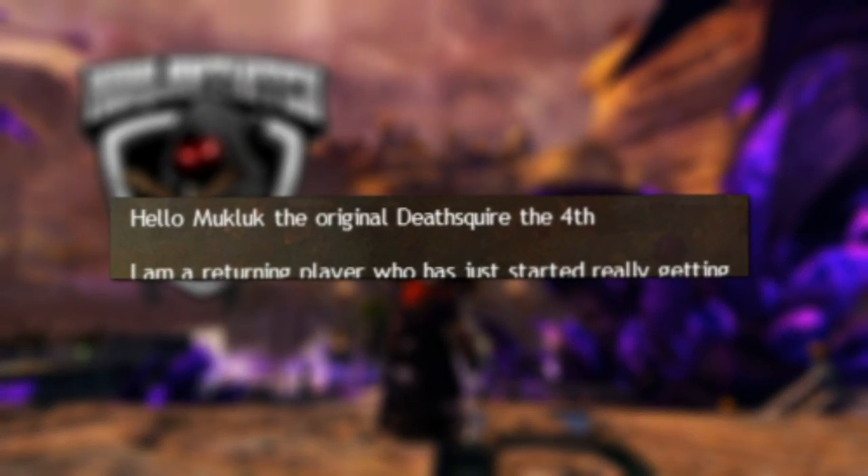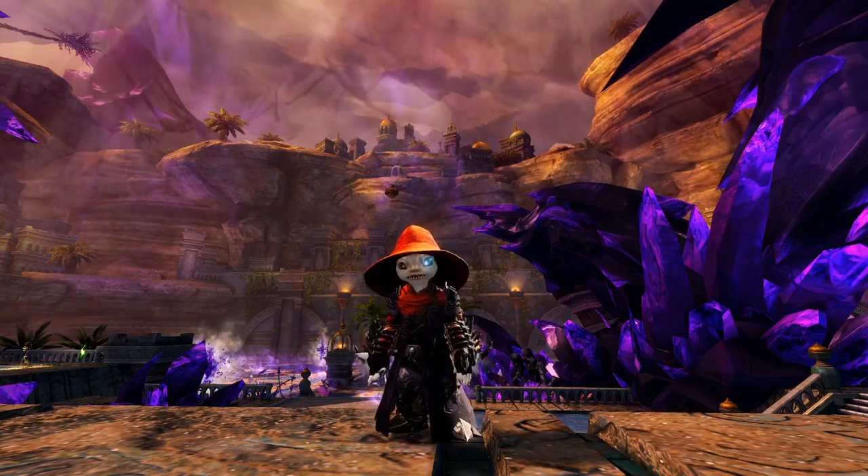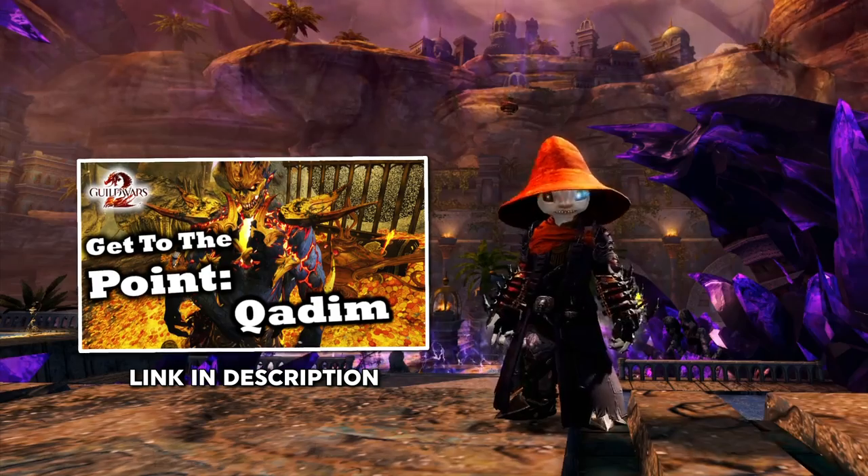Hey everyone, Mukulik the original Death Squire IV here, and this is a guide to Kadeem the Peerless, the final boss of Wing 7. If you want the Wing 6 Kadeem guide, you're in the wrong place. Now let's get started.